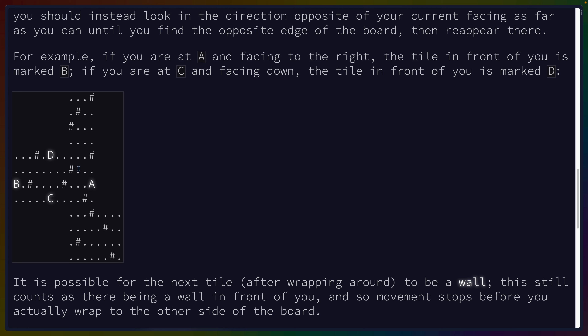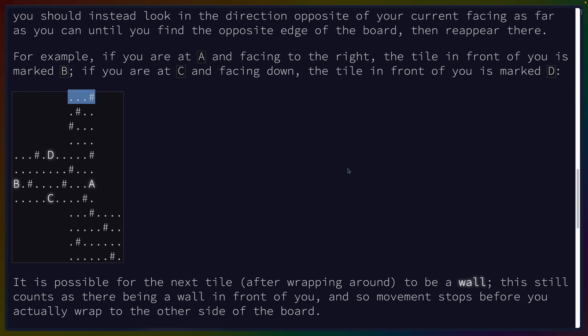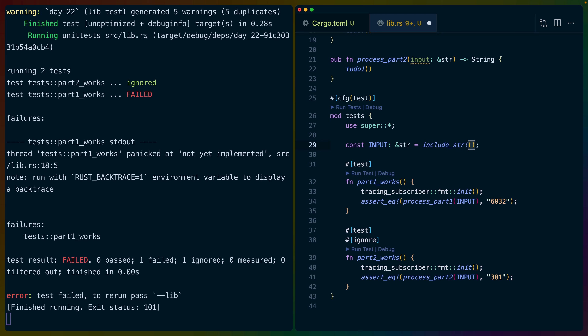The matrix approach would require us to parse in all the characters and fill out the blank spaces — so we'd have none, some dot, and some hash, and these all have to be none. So we kind of have to get these indexes anyway. The input doesn't actually have spaces at the end. For input that is particularly whitespace-sensitive, we'll stick this in a file and use include_str.